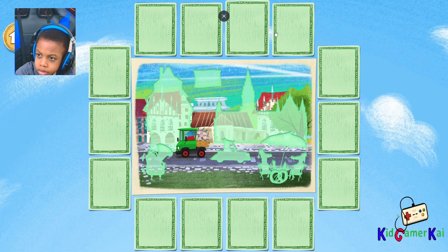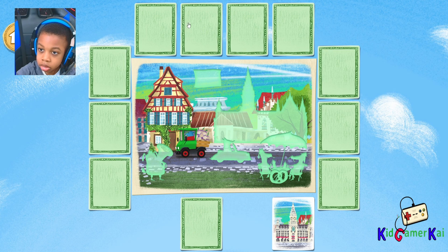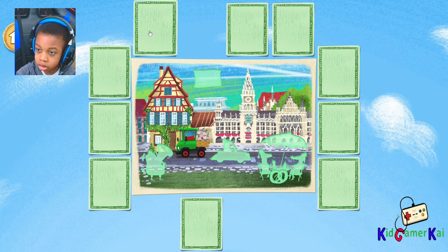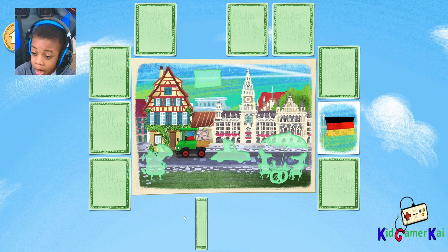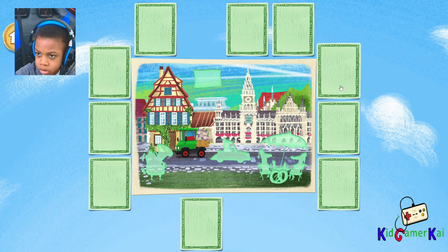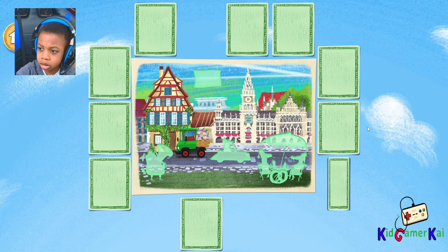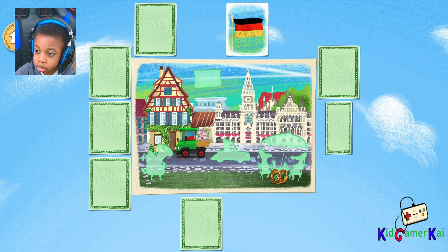I wonder where we should look next. German buildings! Whoa! German buildings like this are called half-timber, and the logs used in construction can be seen from the outside. Rathaus Glockenspiel! Cool! The Rathaus Glockenspiel in Munich, Germany is like a giant clock tower. Let's try another tile. That looks like a flag! That's a pretzel! Pretzel! Pretzels are a German food that looks like bread tied in a knot! Flag of Germany!